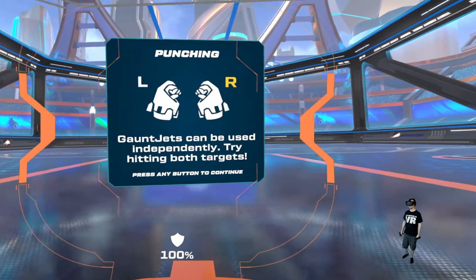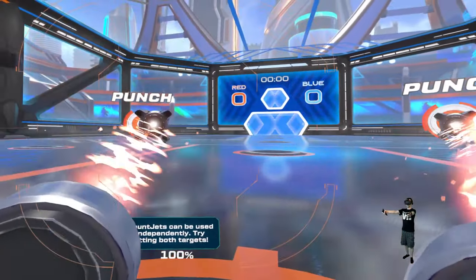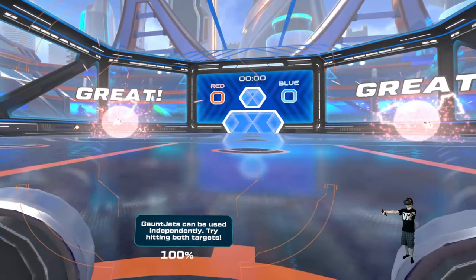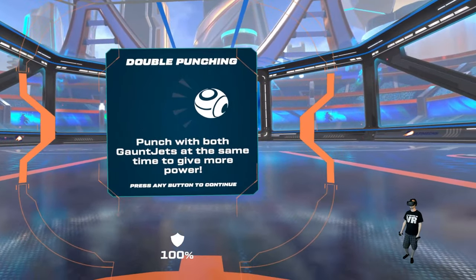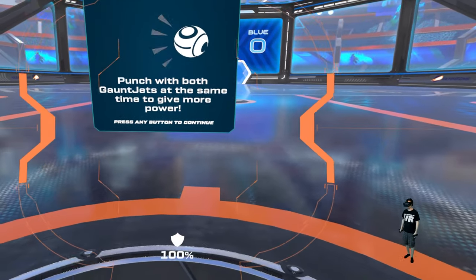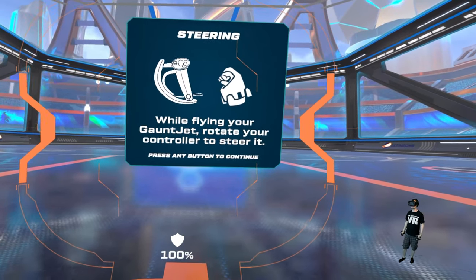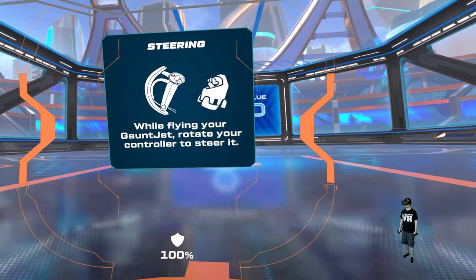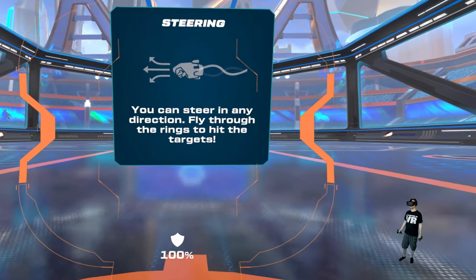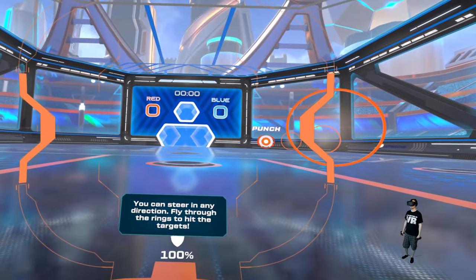Gauntlets can be used independently — try hitting both targets. Punch with both gauntlets at the same time to give more power. While flying your gauntlet, rotate your controller to steer it. You can steer in any direction. Fly through the rings to hit the target.